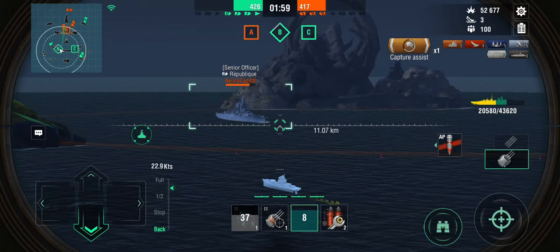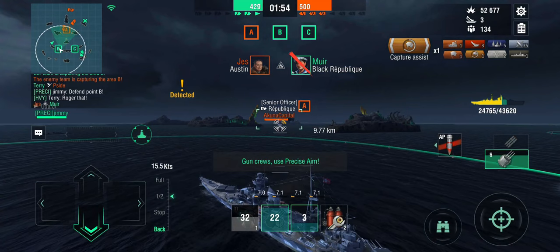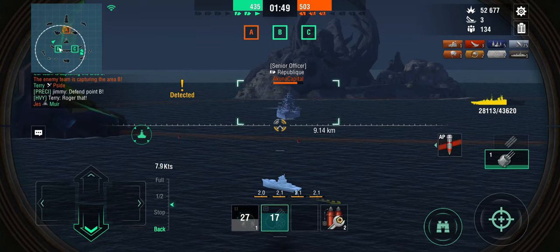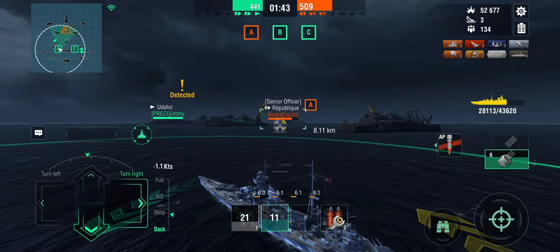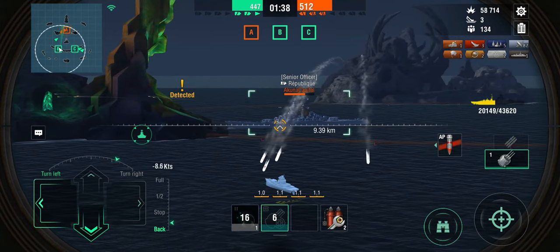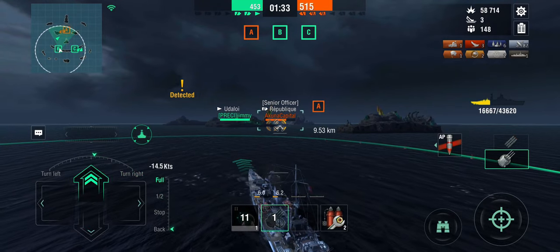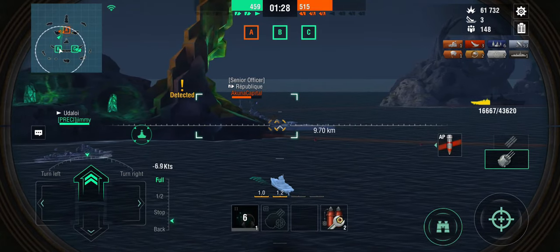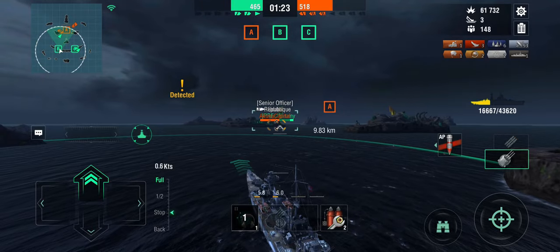Let's definitely heal up, and the salvo has just taken out the Black Republique. That thing is way faster than I thought. There's still an Austin out there — I'm going to distract him, and you go torpedo this guy, because that hurts and I don't have any more heals left. He's going around the island — not the right side, he's going around the other side. Where are you going? There's an Austin out there who's got nothing to shoot. Yudaloi, why? You were doing so well.